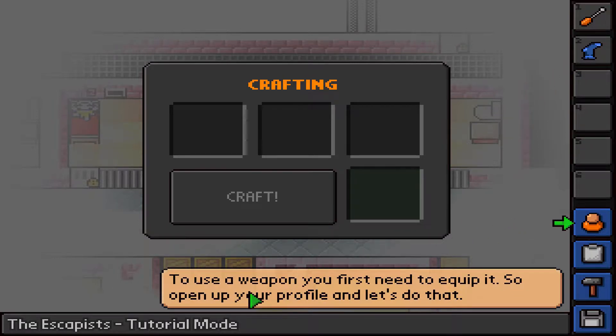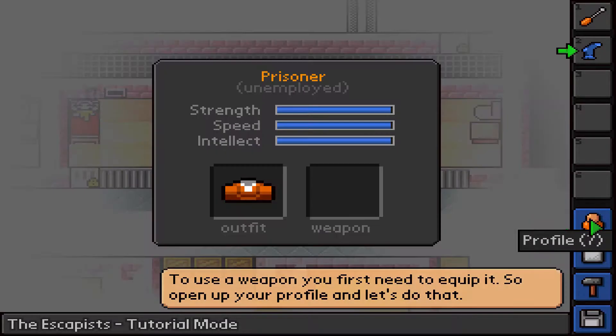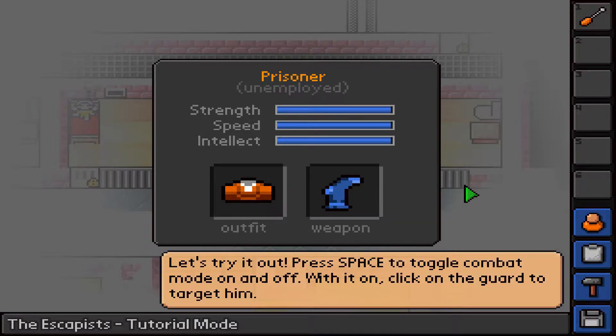To use a weapon you first need to equip it. Open up your profile - click out of crafting first. Profile - put the sock mace in. Now we're armed and ready. Let's go try it out.